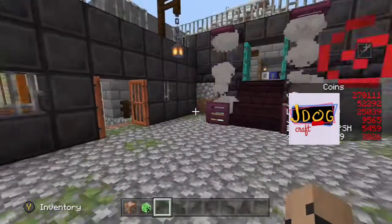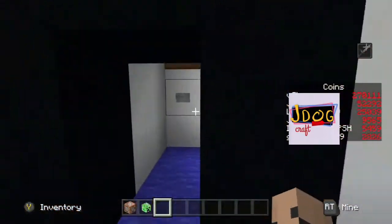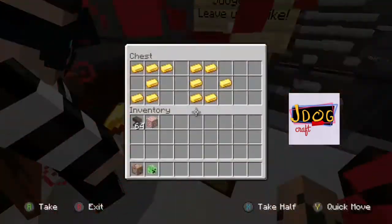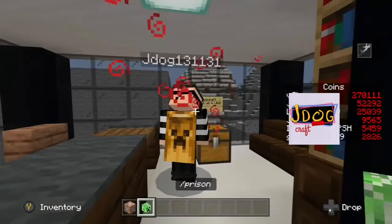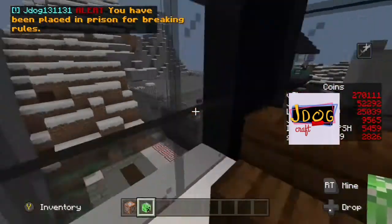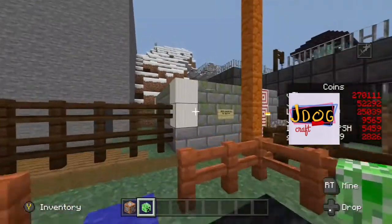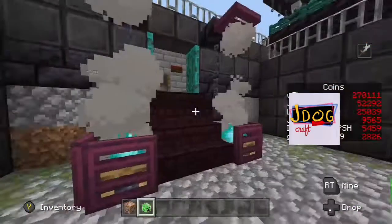I've been told that one of the players might be up to no good in one of the admin offices, so I'll make my way over here quickly, make my way up the elevator, and I find j-dog dressed as a robber going through my chest of gold. So if I just give you a little example — throw that at him — you can see he's now disappeared. Pick that back up and you can see he is in the cell over there.